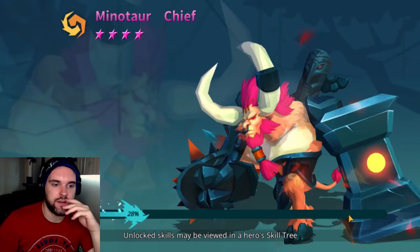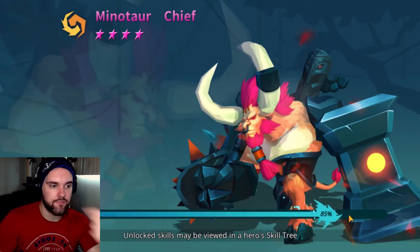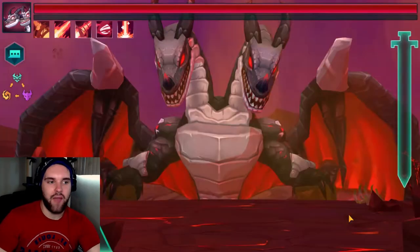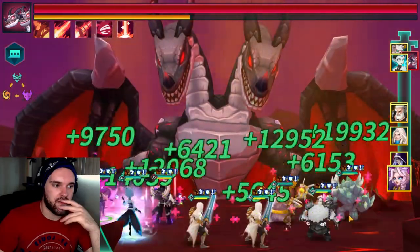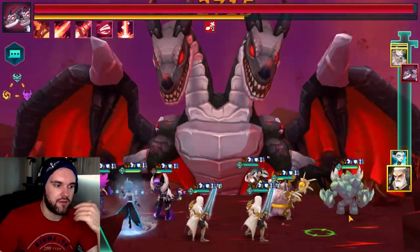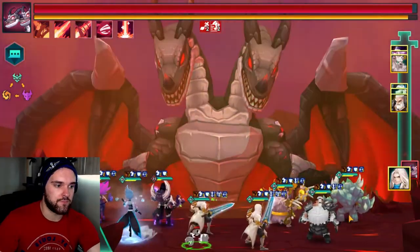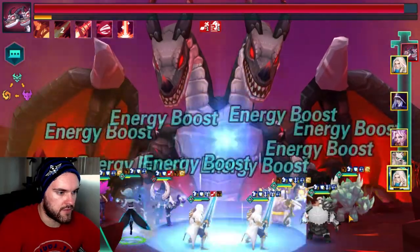In this one, each tier of the effect increases the amount of damage your people take, and the way to get rid of it is by having them attack multiple times. Having extra turn cycling in this one is really good. Really in any of the Chimeras for your beginner team, you need to be turn cycling to get rid of the weakened effect, the frost tier effect — all the effects placed on you — because you can't cleanse them with just what the Necromancer does.